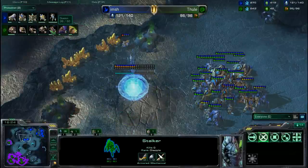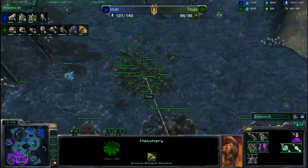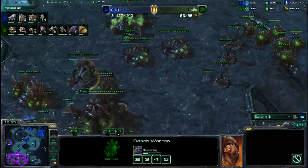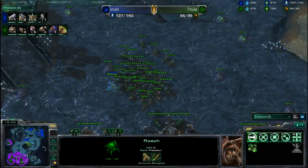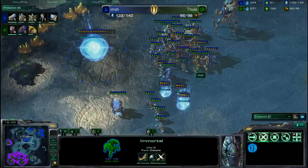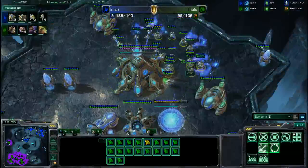He could prepare to push in once he gets one or two more Colossi out, which he is preparing to do. Forge is going down to get some upgrades as well — Forge would have been useful earlier. The Zerg player is getting some Roach upgrades; he's getting Tunneling Claws for the Roach, but not sure that's going to be much use with Burrow not yet researched — perhaps he's forgotten about it or is planning to get it soon.